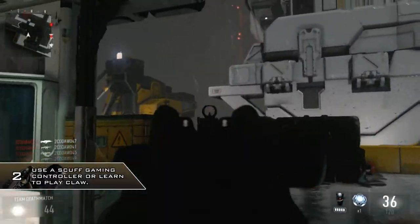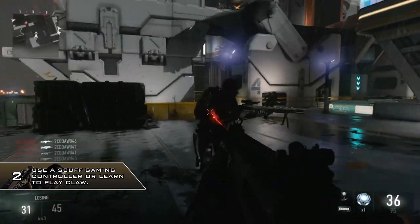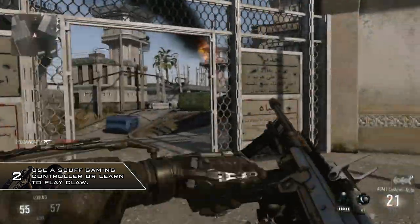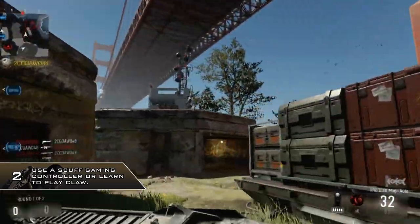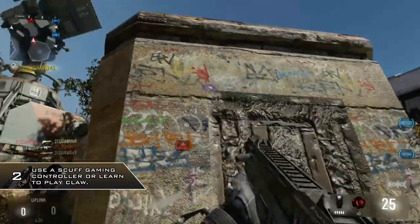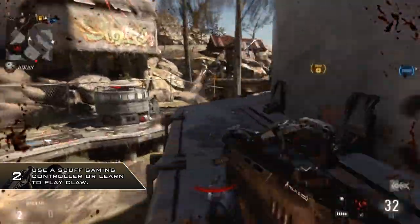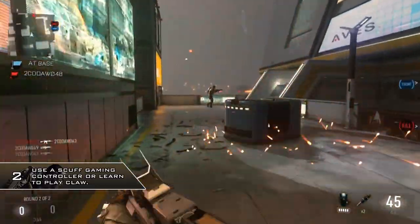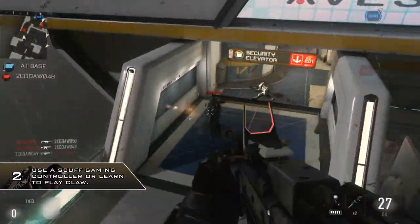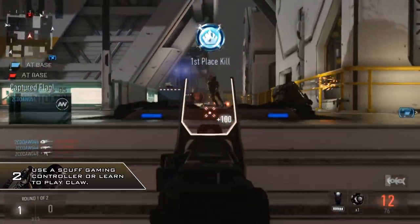Number 2: get yourself a Scuf controller or learn to play claw. If you don't know what a Scuf controller is, it is basically a regular controller with paddles on the back that act as your face buttons — A, B, X, and Y — so you can jump, go prone, knife, switch weapons, or reload without having to take your thumbs off the sticks. There is going to be a lot of jumping and strafing with the added exoskeleton maneuvers, so being able to jump around and shoot at the same time is a big thing that all the top players and pros use to make them so successful.